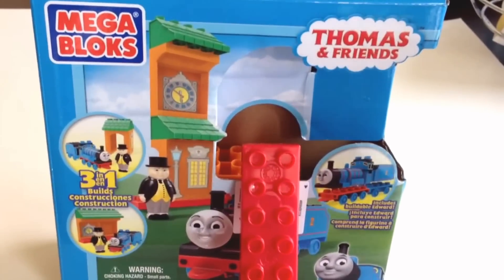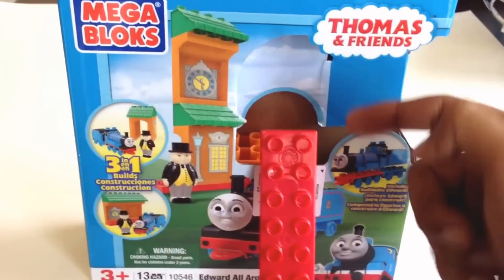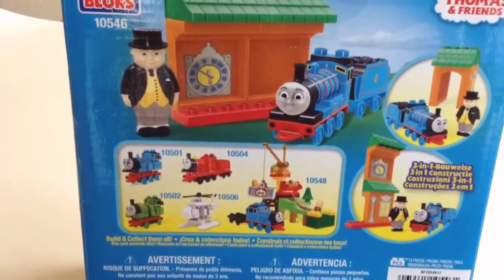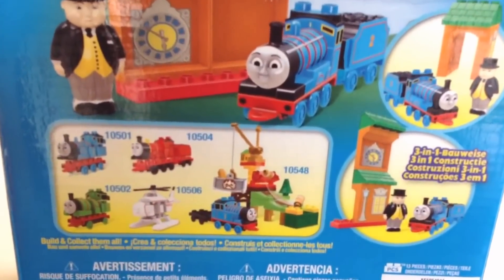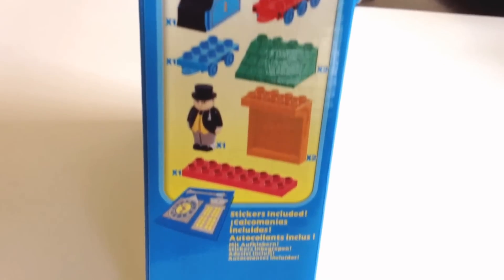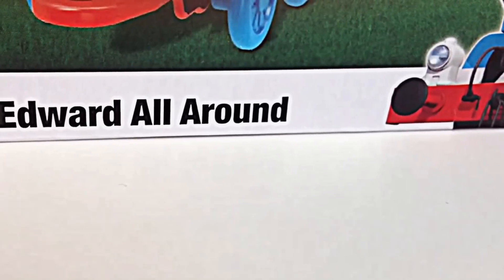This is how the box looks after I took out the Edward. This is the front side of the box, here you can see the back side of the box, and this is how it will look after you put everything together. It's a Mega Bloks Thomas and Friends collection — these are all the pieces you get with this.